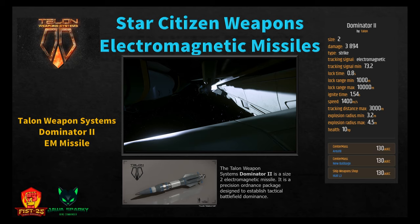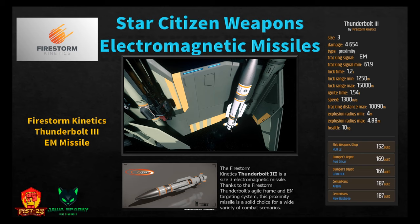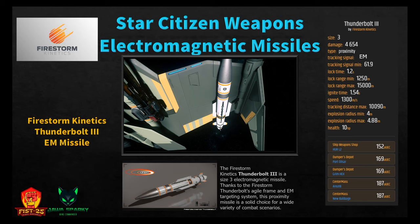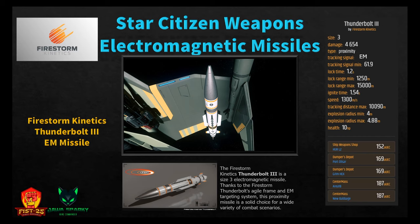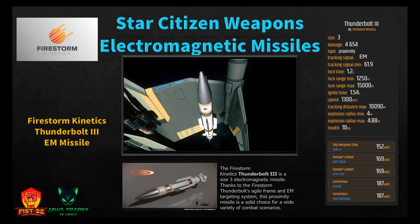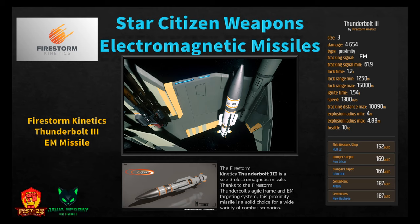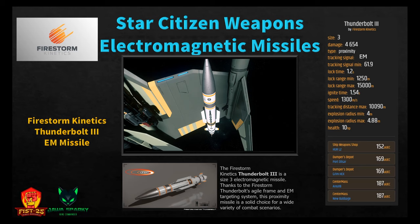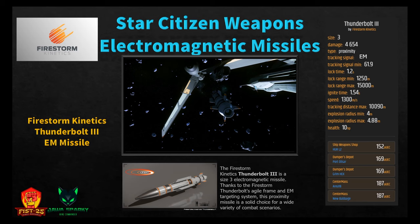The Thunderbolt 3 by Firestorm Kinetics is a size three electromagnetic proximity missile. Thanks to its agile frame and EM targeting system, it's a solid choice for a wide variety of combat scenarios — one I use personally and really like. It does 4,654 damage with tracking signal minimum 61.9, lock time 1.2 seconds, minimum range 1,250 meters, ignition 1.5 seconds, speed 1,300 m/s, tracking distance 10,000 meters, explosion radius 4 to 4.88 meters. Available at Hurston L2 for 152, PO or Grim Hex for 169, or Area 18/New Babbage for 187 Alpha UEC.